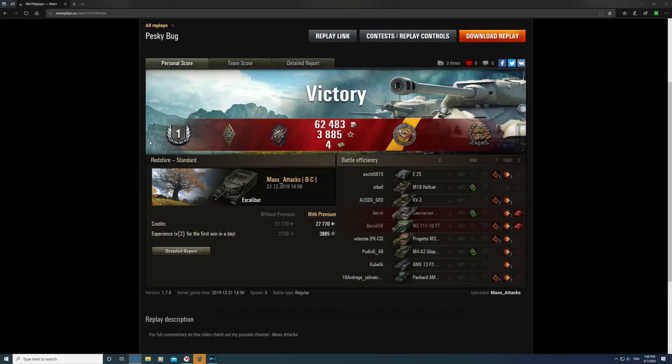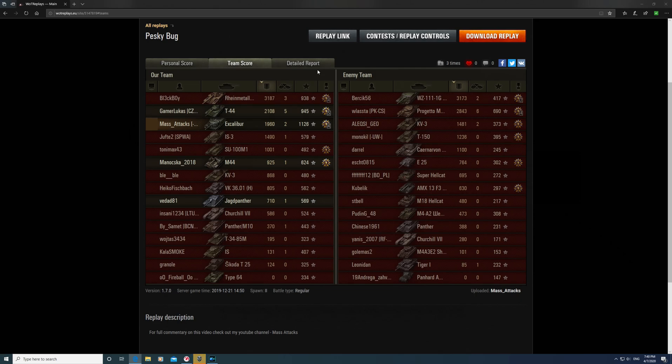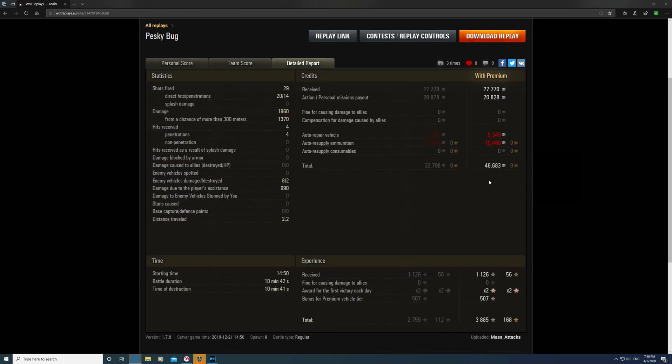Let's have a quick look at the stats. We got the Halonen's Medal - destroy at least 2 enemy tanks or tank destroyers in a tank destroyer in one battle where the enemy must be at least 2 tiers higher. And the Confederate Medal - hit more enemy vehicles than any other player on your team, at least 6; we hit 8. Top of the team for XP with a base XP of 1126. Third for damage. We made 46,000 credits, but that's due to a personal mission payout. We also made 3,885 XP due to playing a premium vehicle and an award for the first victory of the day, which was times 2.